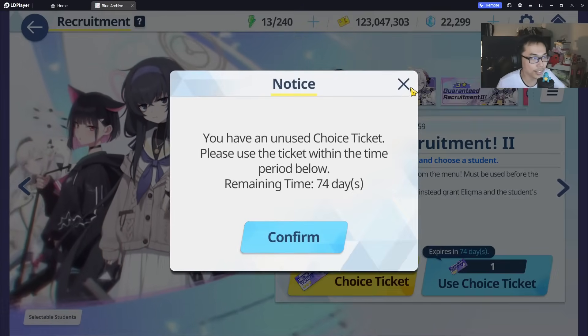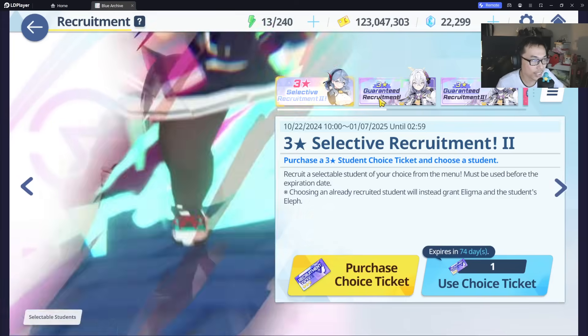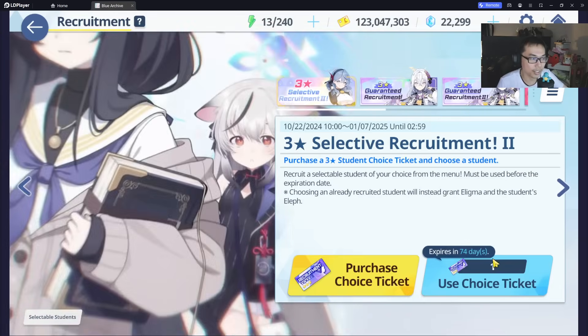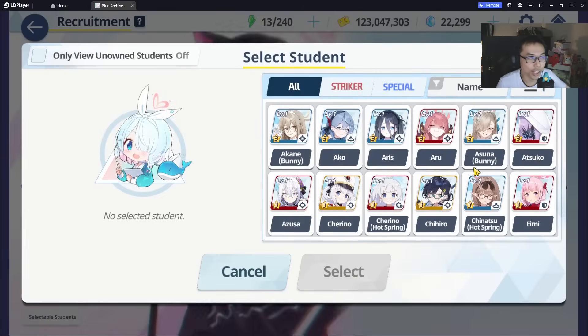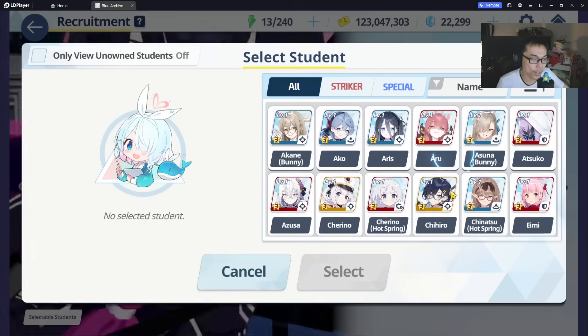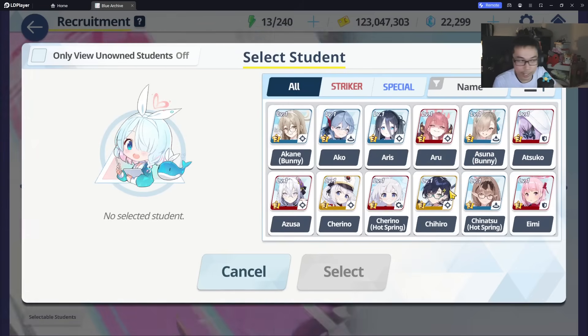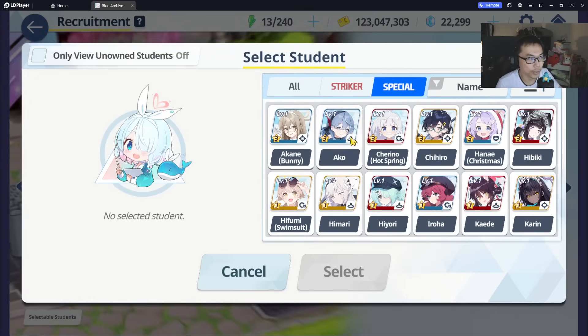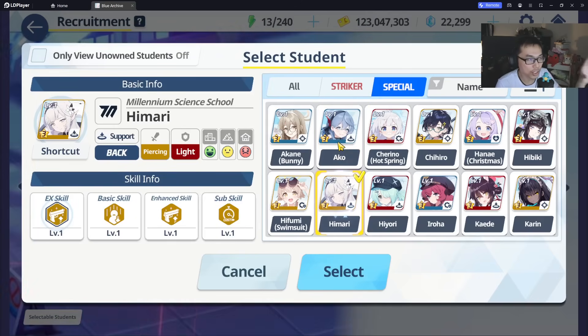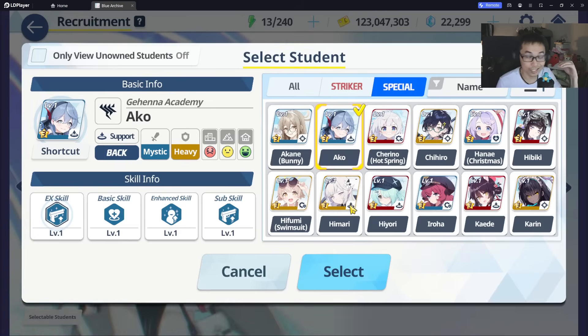I know a lot of you guys are still thinking and deciding. You might be wondering: the selector — what students should I pick from this particular one? By far the best students to pick are going to be either Akko or Himari. These are going to be the two most distinct students right now.